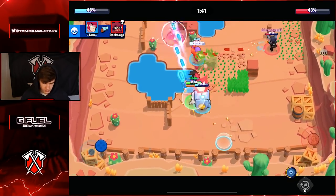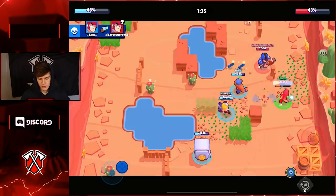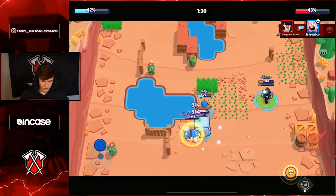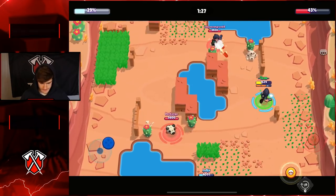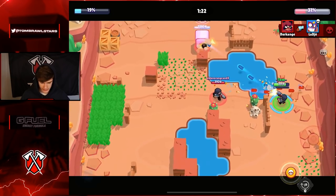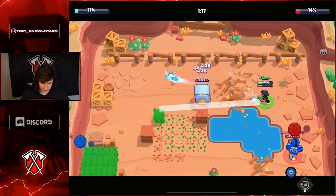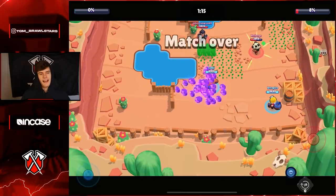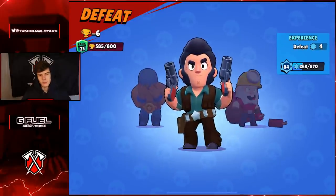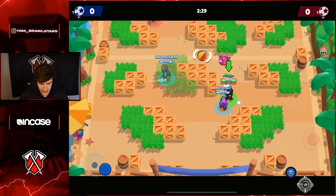He did end up taking us out even though we full-clipped him, but we got a lot of damage. Going to super this Nita because that was the only way she could go - if she went down the center the Primo would have taken her out. We really need damage and aggro because everyone is defending right now. We lost - my teammates were stuck on defense the whole game. Let's jump into some Brawl Ball games now.